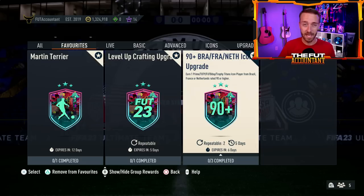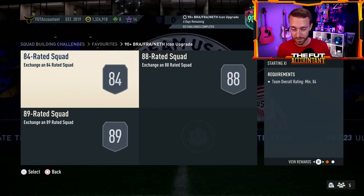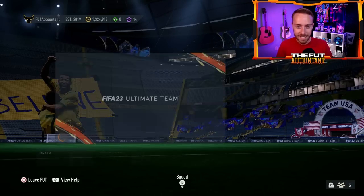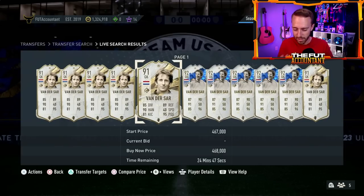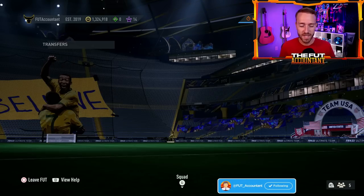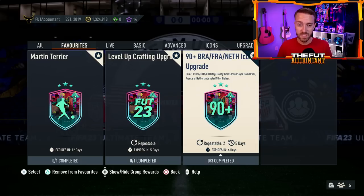At this stage of the game I've got opinions about this icon SBC. Yes, I like it. A couple of weeks back I was really hoping they would release this instead of the 90 plus player pick. It is fun to pack players from the three biggest nations that icons are in this game — Brazil, France, and the Netherlands. But this is not good enough, man. Icon SBCs since we reached March have just been behind the curve. Primes still in these packs is crazy. Why do we still have a chance of packing some of those really low tier prime cards that have been in this game since December? The rating minimum should be going up on this.